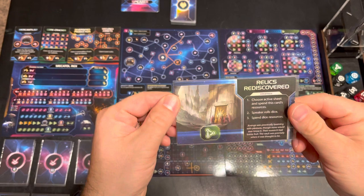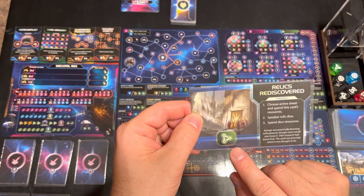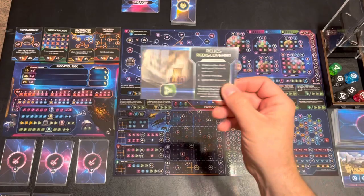So every round you're going to flip over a card. When you flip the card over, it's going to tell you what to do. In this case it's a strategy card. First, you choose which board you're going to work on, then you spend a resource on that board, you roll the dice, and then you spend the dice. It's very simple.